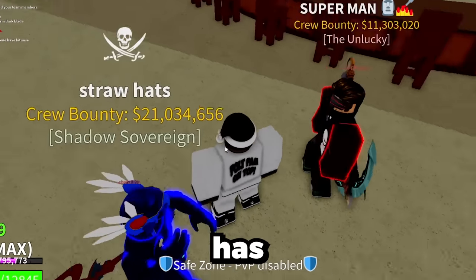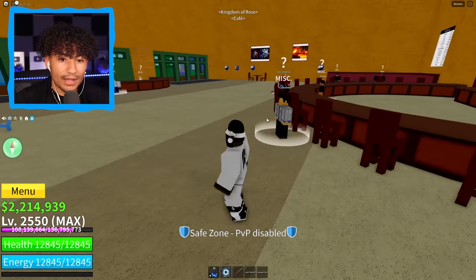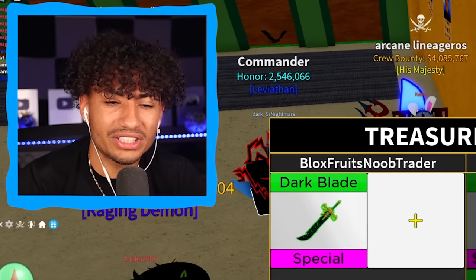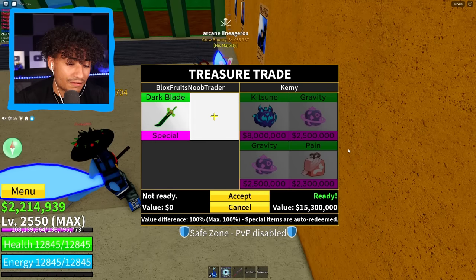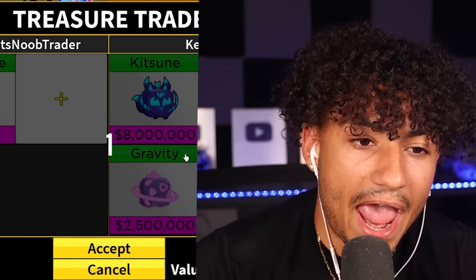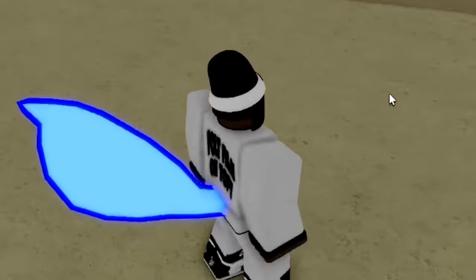This guy's trying to fight me — I just spawned in the server and there's already a Soul Guitar over here. We got a Buddha jumping up. We got a cloud right here — let me hurry up and get in the safe zone before I die. We got a couple of people with Kitsune tails. Please tell me they have Kitsune. I have perm dark blade — somebody trade with me. We got Kemi: dark blade, Kitsune, Gravity, Gravity. Kitsune is good, but I do not use Gravity, and Pain is booty. But first trade of the day — 15.3 million value. That's pretty good. Three, two, one, and boom. First trade, not the best but we did get a Kitsune.